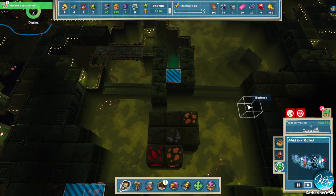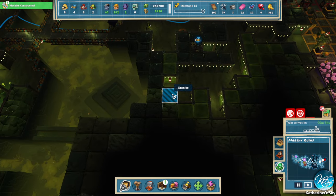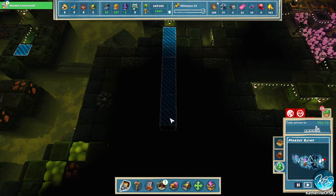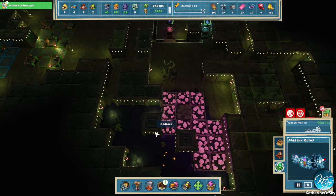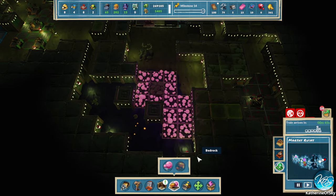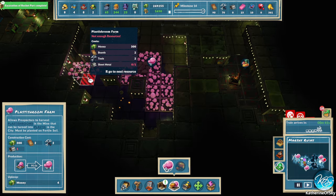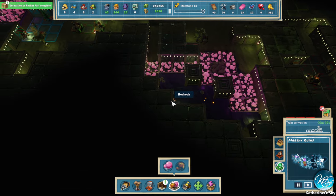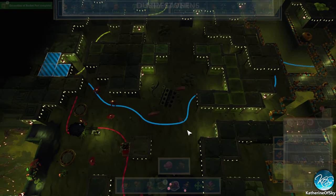That's bedrock. Also over here there's some ironium. One good use of tools is to make these plastic shroom farms. Oh no — sheet metal! Whoops. Okay, so we got this rocket part — hooray!